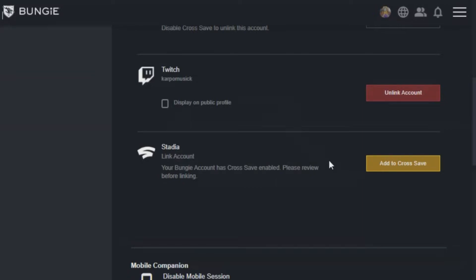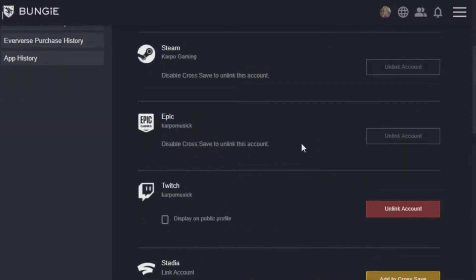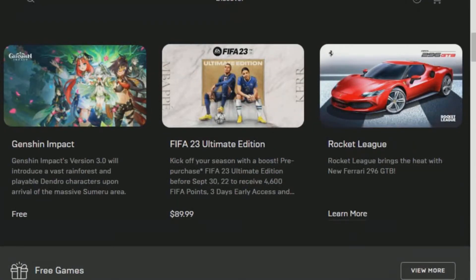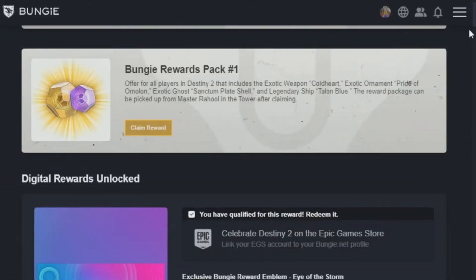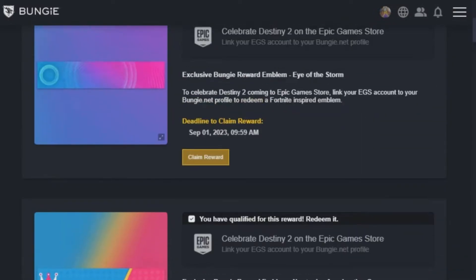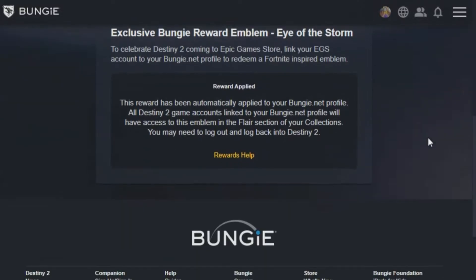Just like that. Now, what I want you to do is head back over to where you can claim all of your different Bungie rewards and just click refresh on the page. Links will be down below, no worries. Now, after you click refresh, you'll be able to claim your reward. You have all the way until September 1st, 2023, so you have quite some time to get this done, my guardians.